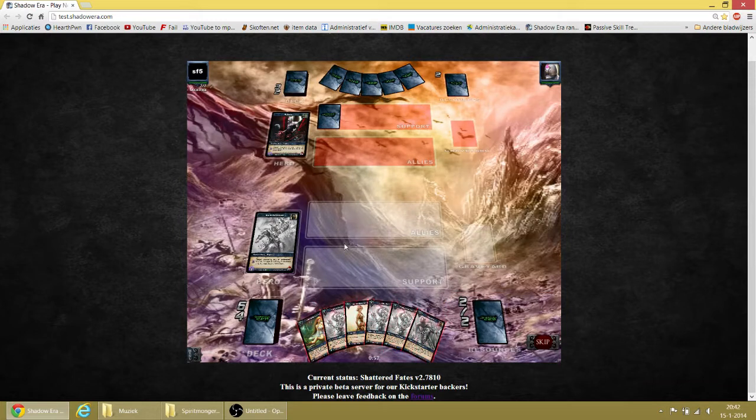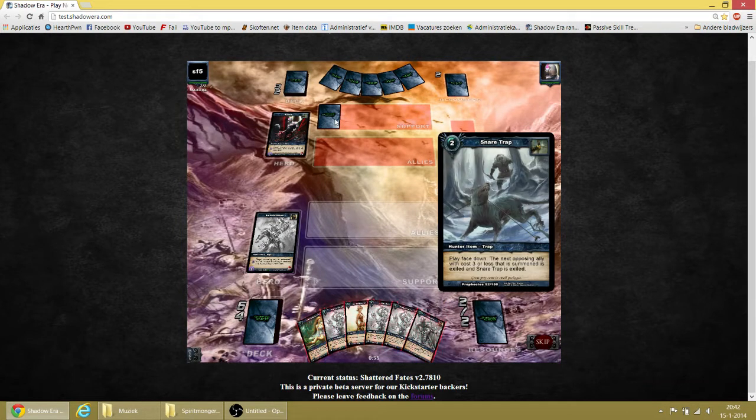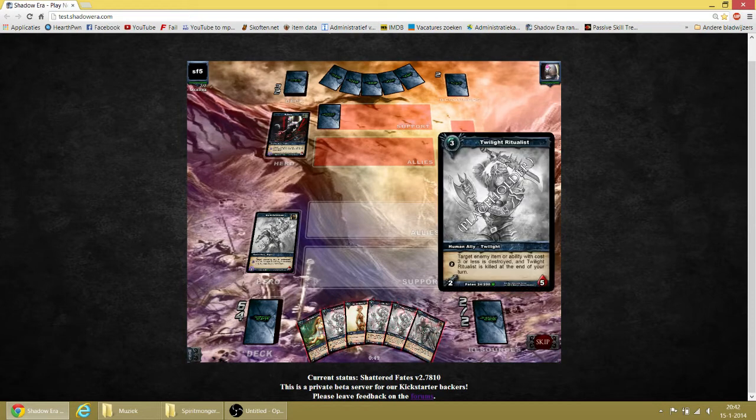So what is he playing down there — a trap? Oh this is a bug, I can see what it is. So this is a bug. The next ally that I'm going to play is going to die. Target enemy item or ability with cost 3 or less is destroyed entirely, or is destroyed at the end of your turn.